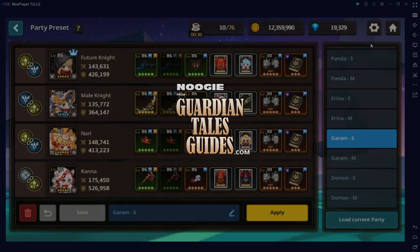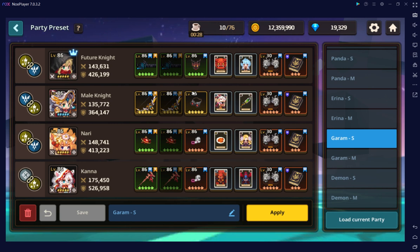Hey, what's up, this is Noogie from Guardian Tales Guides and we're going to go over Basic vs Garum. This fight is actually kind of cool - it's super simple, but this is actually becoming our bottleneck for this raid, so it's probably something you may have to check out. It's an all-basic team and it's way easier than the Coco variant without Future Knight.